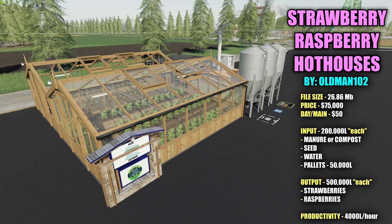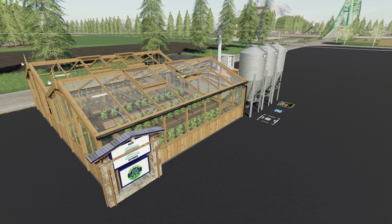File size for this is 26.86 megabytes. Priced in the shop to purchase is $75,000 with a $50 a day maintenance. There are four different resources you'll need to get this up and running: you can put in 200,000 liters worth of manure or compost, then you'll need seed, water, and 50,000 liters of pallets to fill it. You're going to output two different resources — strawberries and raspberries — and this thing will hold 500,000 liters of each, with a productivity of 4,000 liters an hour.